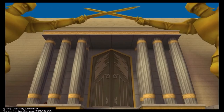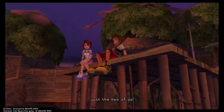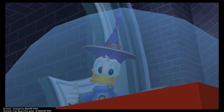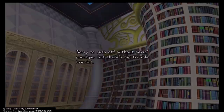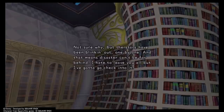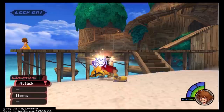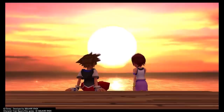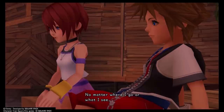I knew from commercials and the back of the case that these three were going to end up traveling together, so I was fascinated by how it would happen. We jump back and forth between these two worlds and gradually understand their stories are set to converge. On top of that, I was invested in finding out where Mickey was in a game featuring Disney characters — he packed up in the middle of the night and left a letter? Finding out where he was was priority number one. There was a real carrot on the stick for kids who could count KH1 among their first 15 games ever.